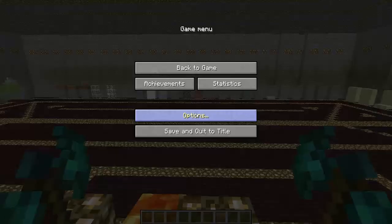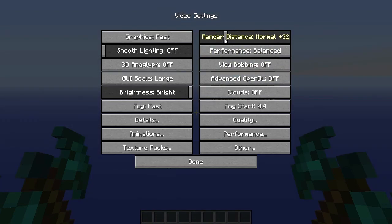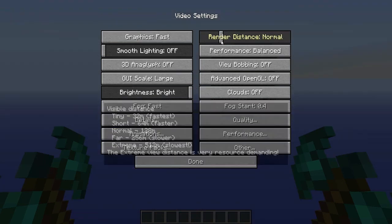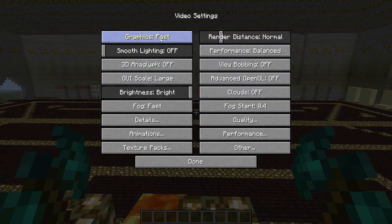So let's just go straight into it. You press Escape and Options to get into your settings, then Video Settings. If you've got Optifine it should look exactly like this; however, if you haven't, these six tabs at the bottom will not be here. The render distance also won't have the plus 16 and plus 48 options — that's just Optifine changing that, and maybe a couple of other modifications.